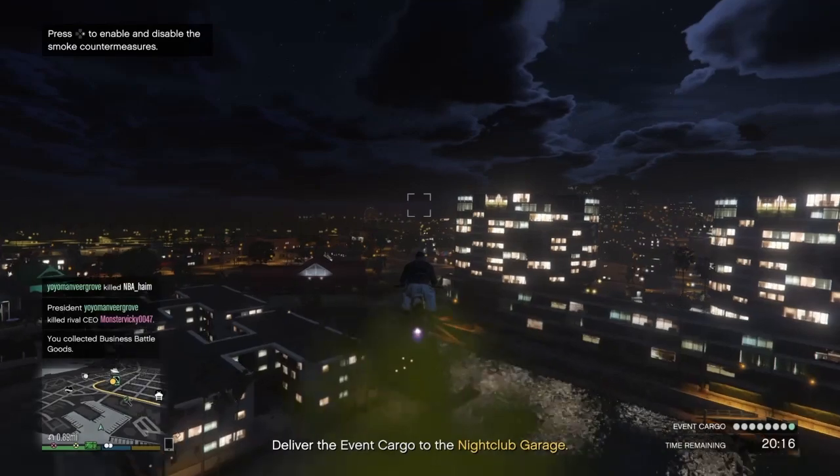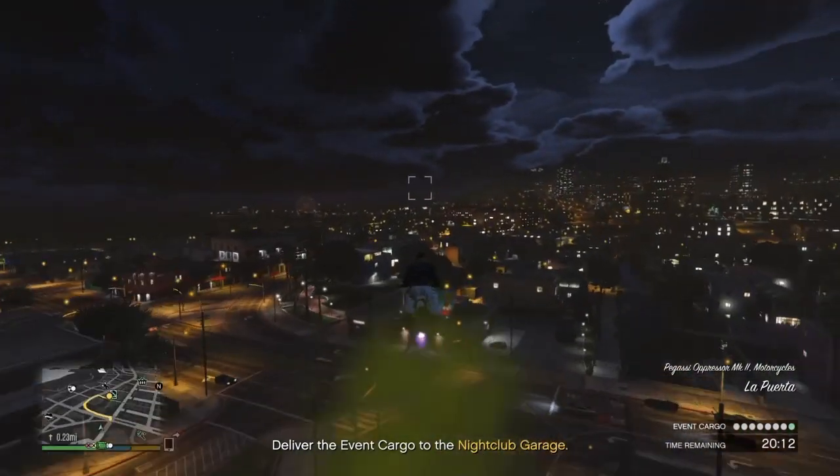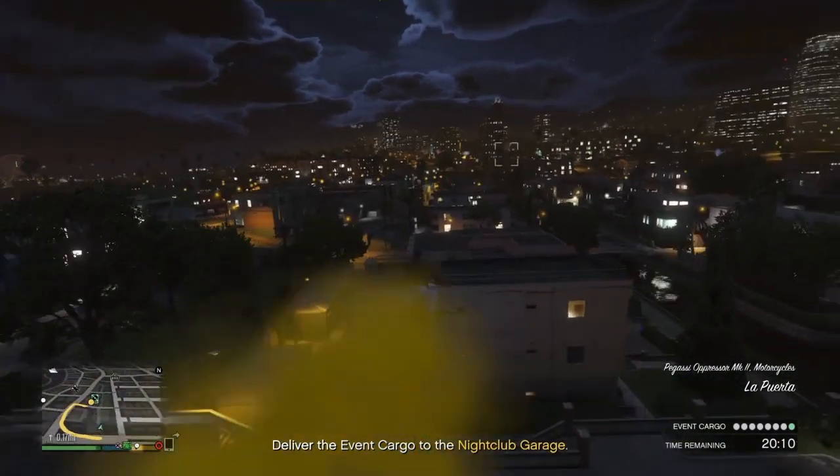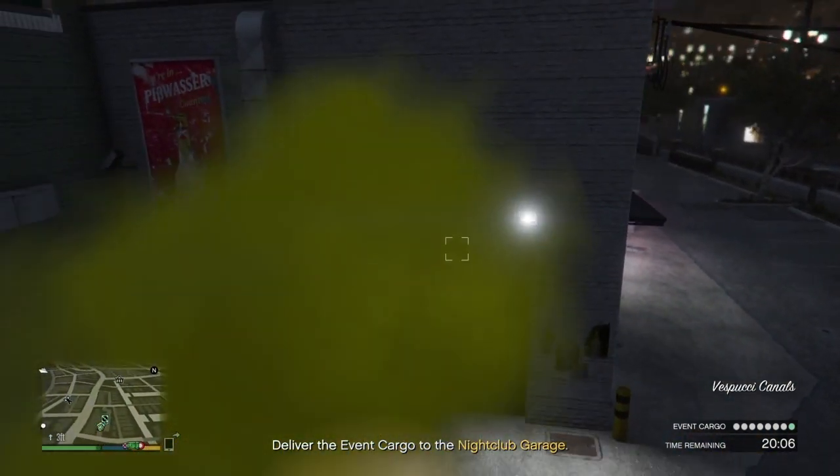In case you do not have a nightclub, it will give you a drop-off point, so you just drop off a single crate of business battle goods to your drop-off point or to your nightclub and the 'What's Your Tea' will similarly unlock. Now I am going inside my nightclub to deliver this business battle crate.